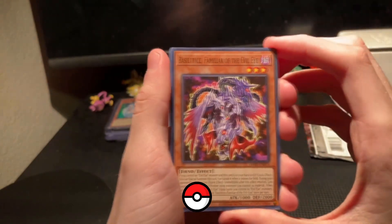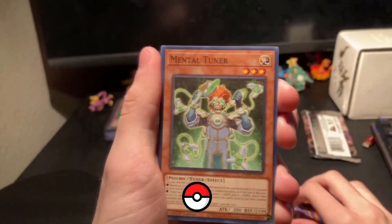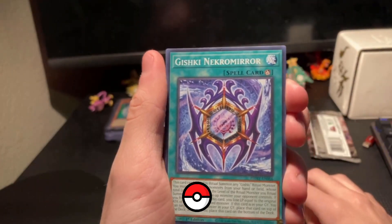We got a Ballstice Familiar of the Evil Eye. This is my first Evil Eye monster, so I can finally use that Evil Eye Reborn trap card. Jeez, it's been a while. Another Mental Tuner — got this card before. A Gishki Necromirror, really long text there.